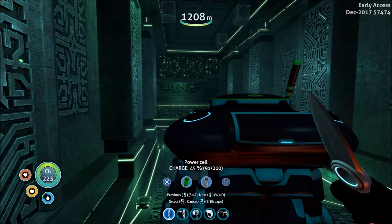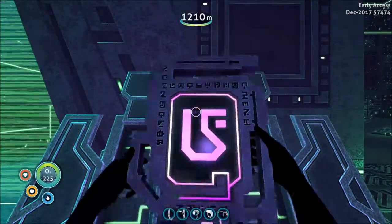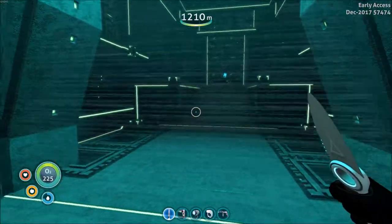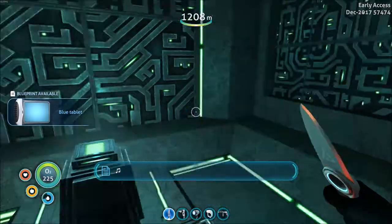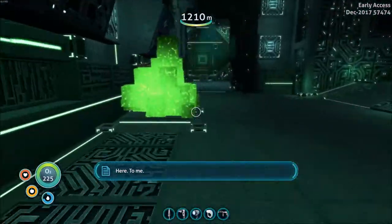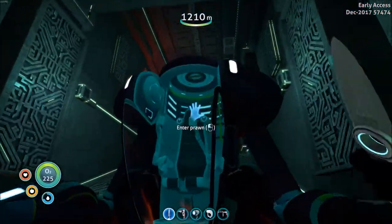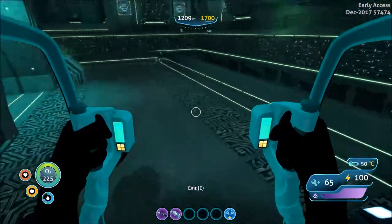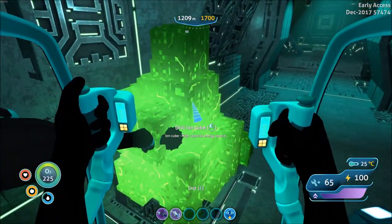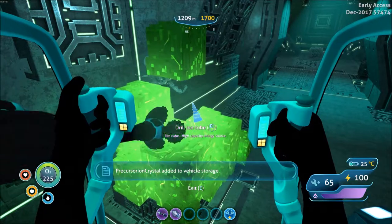90 out of 200. We'll go ahead and open this — I believe this is the blue artifact. And this is the last artifact thing we need for the next place. New blueprint acquired. I think they said 'come here to me.' That was a little late. I actually had something like that happen earlier to me a long time ago while I was just playing — it scared the shit out of me because I wasn't expecting it to happen, it was loud as fuck.